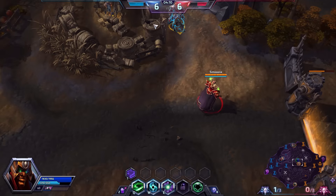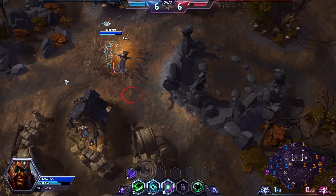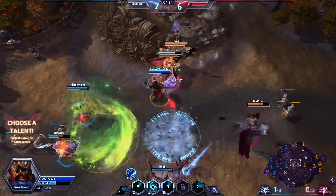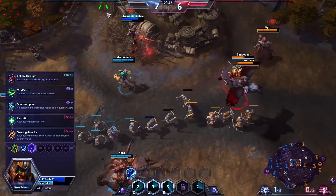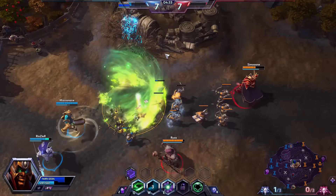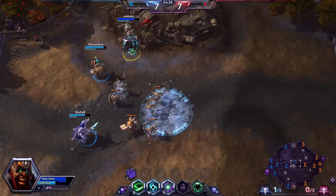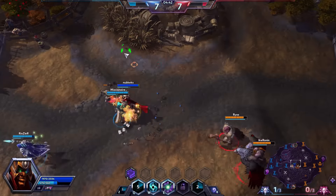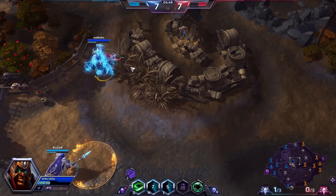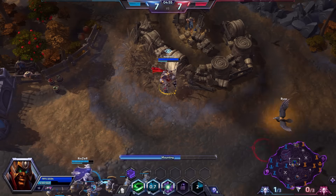Zeratul does have good wave clear - his cleave plus his basic attacks are really good. He's got one of the nicest basic attacks in the game. Worth noting is that you are pretty squishy and heroes do love to focus you down. So you're definitely not going to get much value trying to do sustained damage in a team fight. People are asking on my Nova videos why play Nova when you can play Zeratul. Well, realistically speaking, Zeratul's not going to do more damage - you're more picking him for the utility, the really powerful ganks, the really powerful dives. Picking off heroes very quickly and efficiently. He's a real assassin of an assassin.